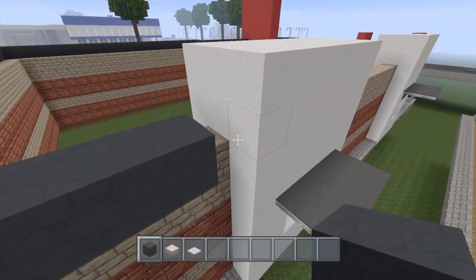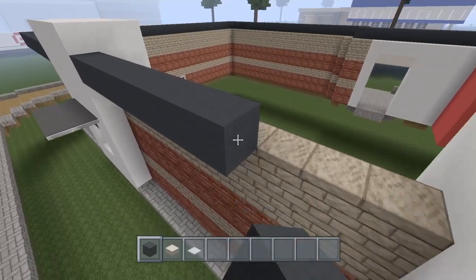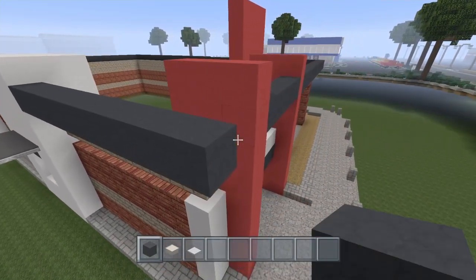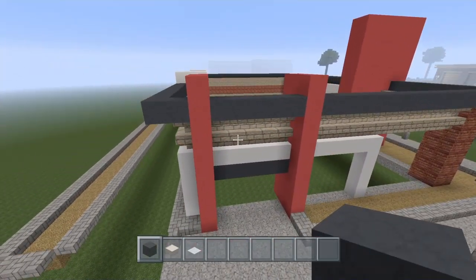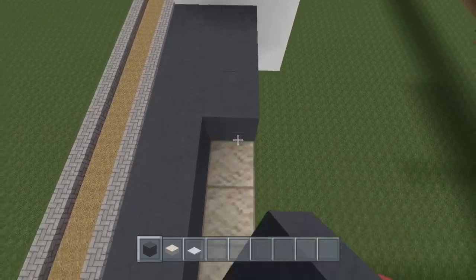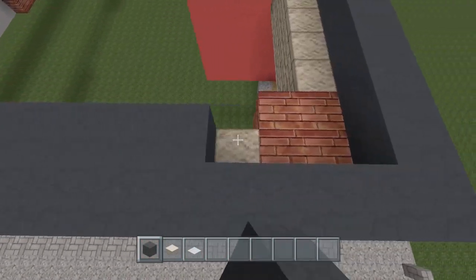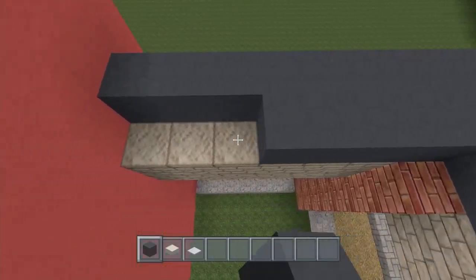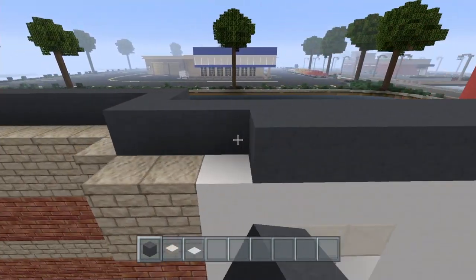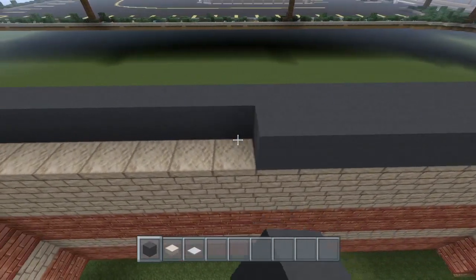Right over here, continue across like that, and coming around just like that — very simple. Now you're going to double this up, double it up there, every place that you placed this you're just going to double it up. Go all the way around — when you get to right here just do this, so it's going to be two blocks wide all the way around. On top of this black concrete you're going to add your snow layers, only one layer of snow. Up under the black concrete, add your quartz slabs.